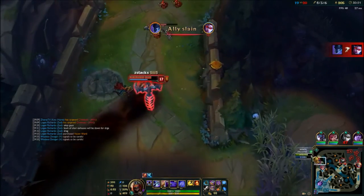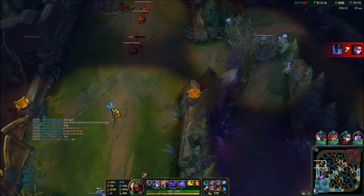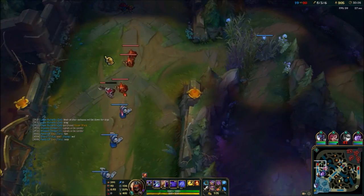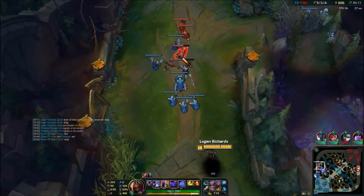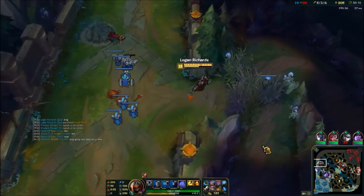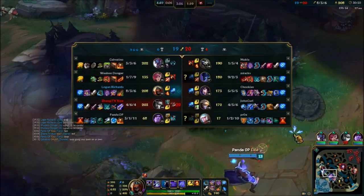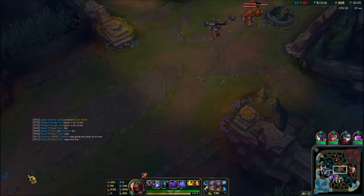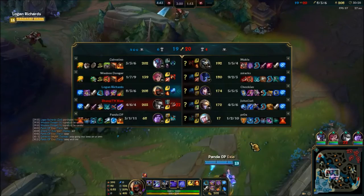Vayne's just pushing against Nocturne, and I mean, that's what happens — you just get ulted, he's fed, he'll kill you. Don't push against a fed Nocturne as a 4 and 5 Vayne at that point in the game. So just wait out Vayne's death timer. Not much to do when that happens other than clear waves and hopefully not get caught out.